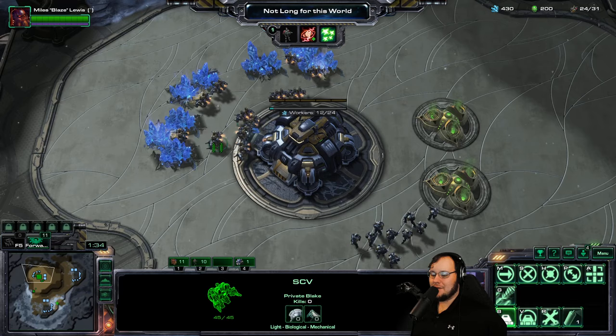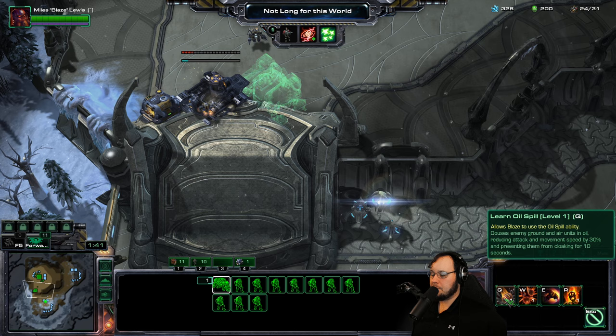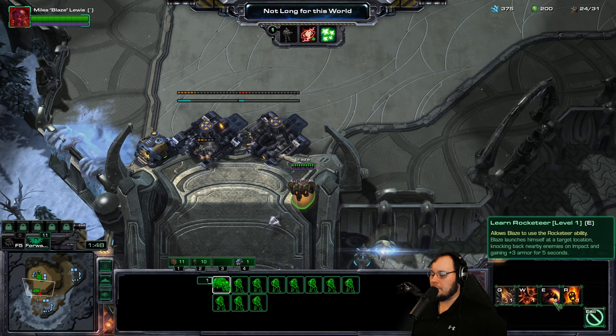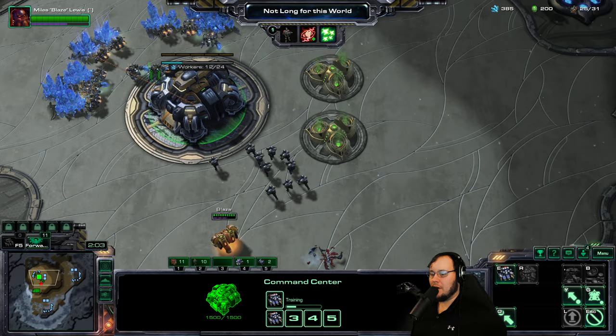Just trying to get a nice little setup here. Blaze — I have a hero ability I can pick from him: Oil Spill, which reduces movement; Prevent Cloak; or Fire Explosion, which builds stacks of heat. I don't remember what heat is. You know what? Let's just take the slowing thing. And then we're going to try to hold everything off.